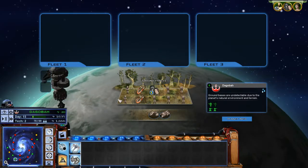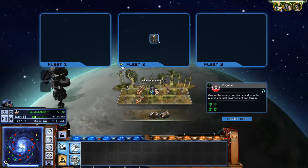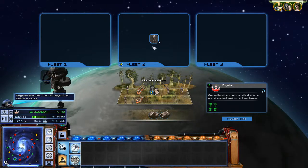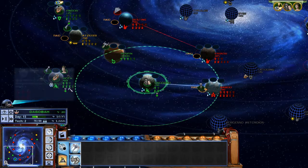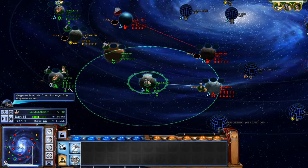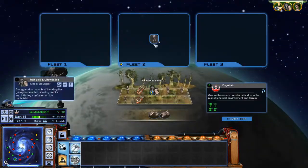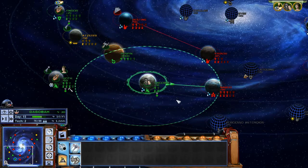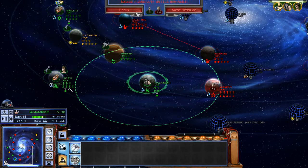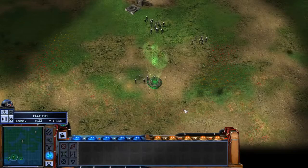Dagobah again, it looks like. That stealth symbol is a little bit different from C-3PO's steal ability — it means I can actually send these guys in a raid, which means they go straight past the space defenses into ground combat. I'm tempted to show that, to be honest. Invasion commencing. I really doubt this would work, but it is Naboo. And yes, there are Gungans in this game — and I'm going to be using them as fodder.